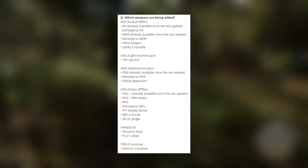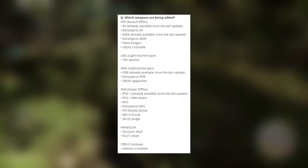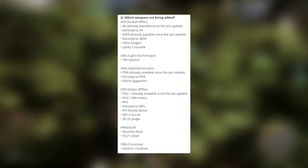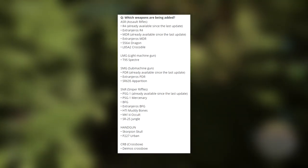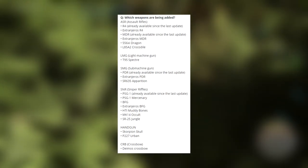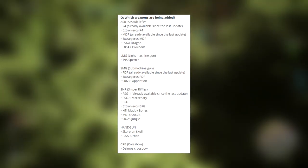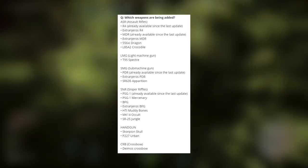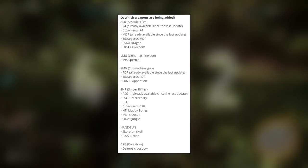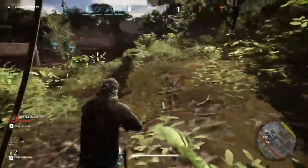In the next update we are going to be getting the Extranjeros R4, the Extranjeros MDR, the 556-Xi Dragon, L85-82 Crocodile, the T95 Spectre, Extranjeros PDR, the SR6-35 Apparition, the PSG-1 Mercenary, BFG, Extranjeros BFG, HTI Muddy Bones, MK14, and the SR-25 Jungle. Along with that there will also be the Scorpion Skull, the P227 Urban, and of course the Deimos Crossbow.